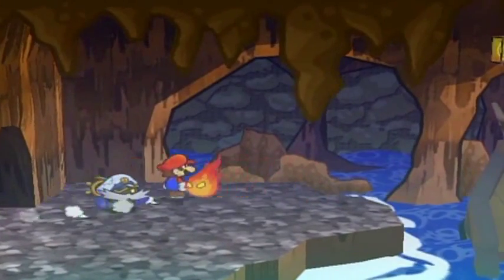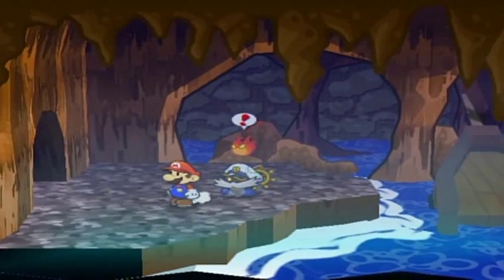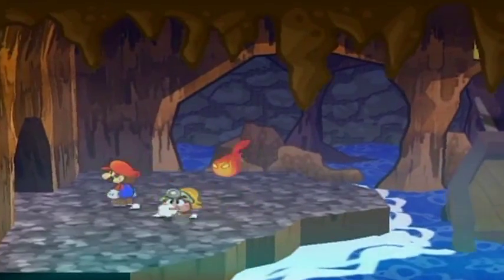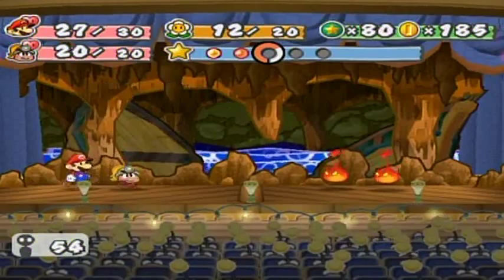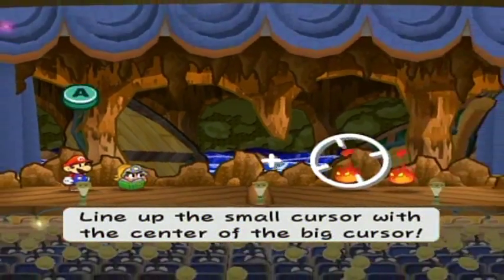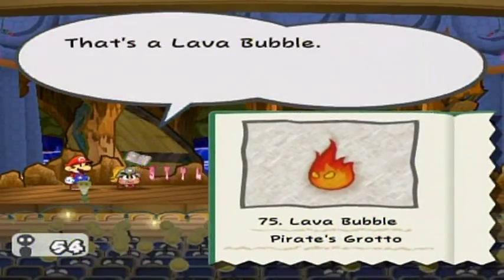It bleeds deep into a cave full of water. Wait, what am I running from you for? You're a new enemy — I've got to tattle you. Hammered the wrong way — I panicked. Tattle away. Lava bubble — new enemy.